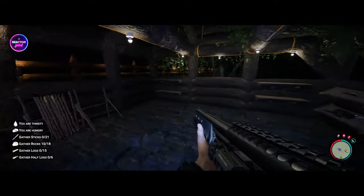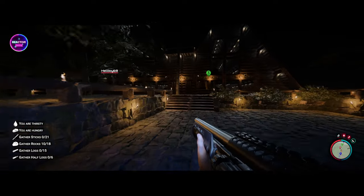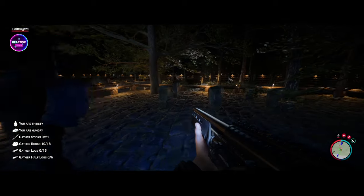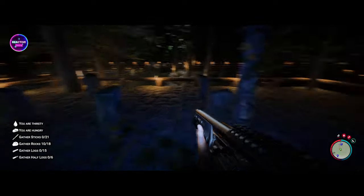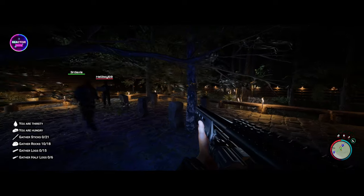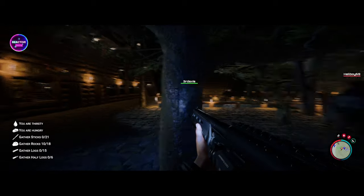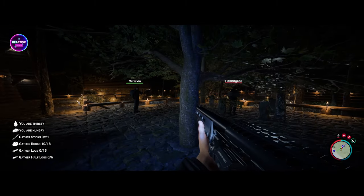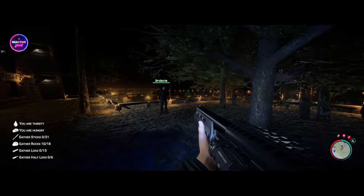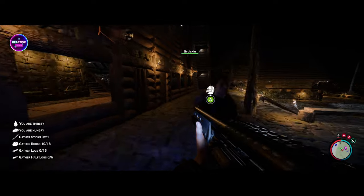We're still going to fill this area up. Third Axis just joined us which is awesome — worked out perfectly. G'day, how you going dude? James is going to be working on the outdoor bar here, we'll have some seating areas. We may need to drop some of these trees. This one definitely has to go because it'll be in the way, but this one I really want to keep if we can — it's a beautiful big orange tree when fall hits.